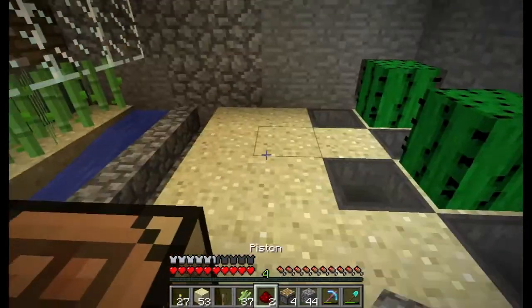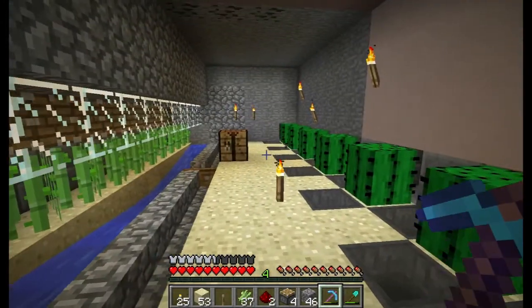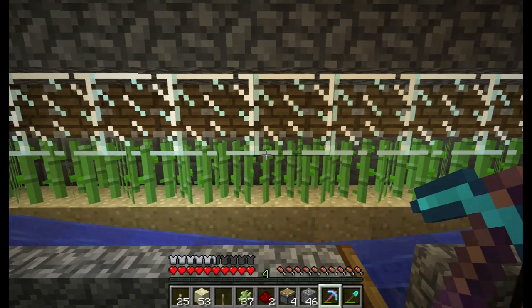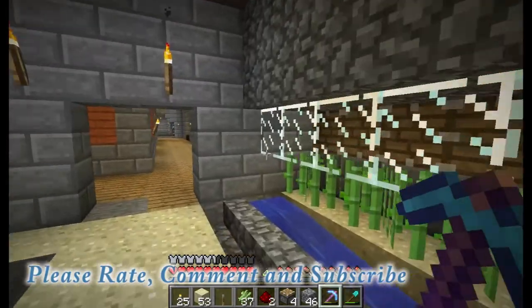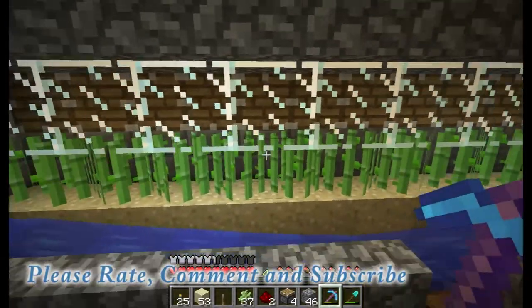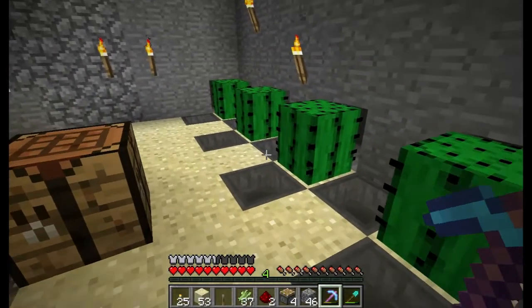I messed around with a few things before I got it correct, but what we have here is this farm. I think I'm gonna have to make this into a two-wide open area so it looks a little more symmetrical. What we've got here is actually an automatic reed farm. I just installed it about ten minutes ago, so it produces about one sugar cane per minute.